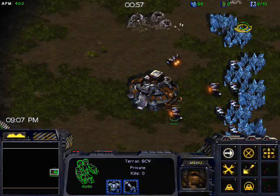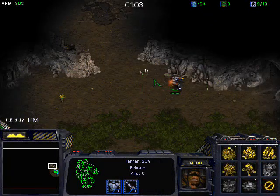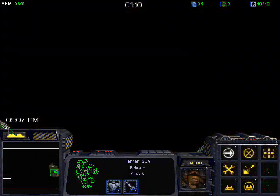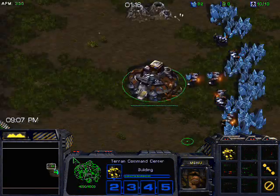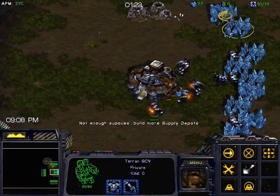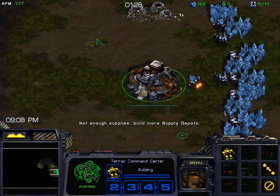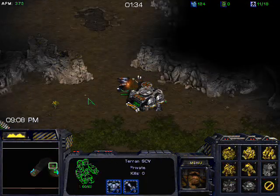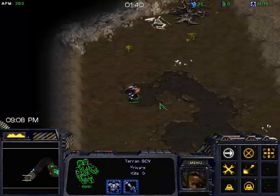Just like with Terran vs Protoss, you start off with a Depot at 9 Supply, which is what I'm doing here. I like to scout after this Depot so that if Zerg is building a hatchery — going hatch first — I can attempt to deny that hatchery with my scout. The build is pretty standard: get one Rax, expand, then get the Academy, start getting Stim and Marine Range. Then I'll get two more Barracks — three Rax total — and after that I'll start my tech.